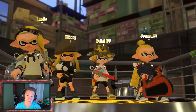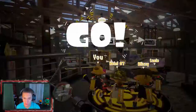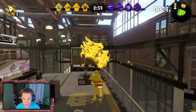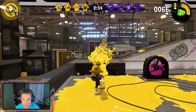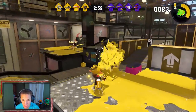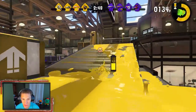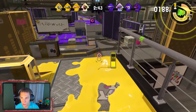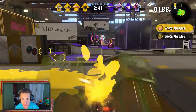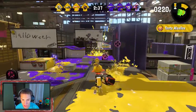Here we go, hopping into our second match. We are actually on the second map — maps rotate every two hours, so we only got two maps for turf war until the two hours is up, then they switch to another two. We got our slosher back, the best weapon of all — just look at it, it's a paint bucket. There are over a hundred different weapons, which is crazy. I think only about 20 when the game first came out, but they just keep updating and adding, which is awesome.